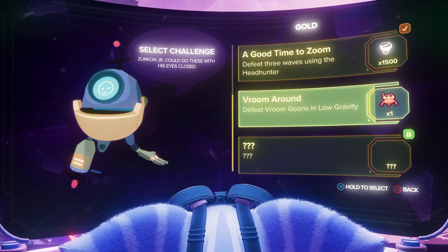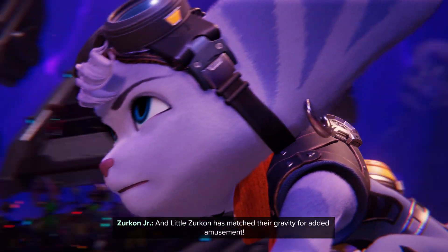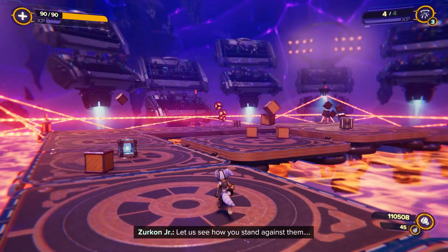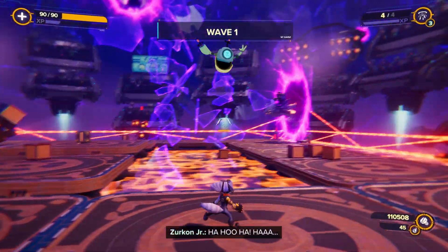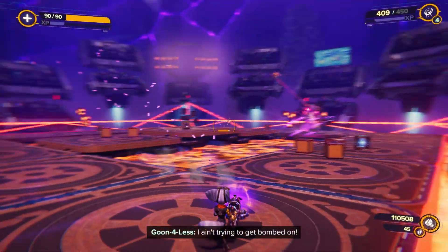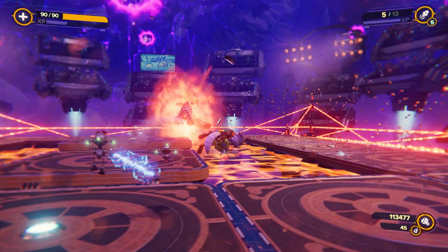The final Spybot is in the gold arena — specifically the second to last challenge. It unlocks just before the final boss, so you do have to wait until the very end. You're not getting the Ryno early, which isn't surprising. Just beat that mission and you'll get it.